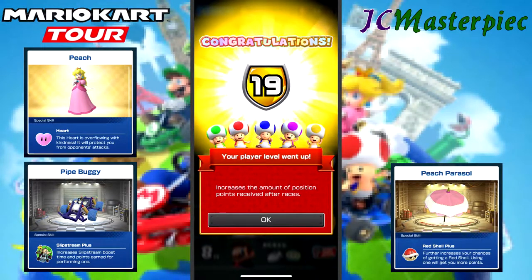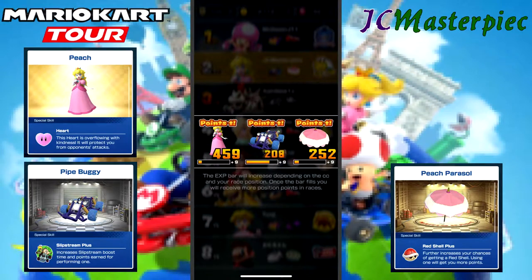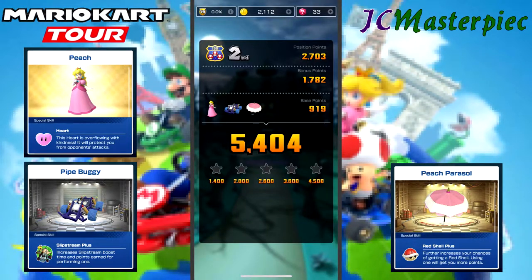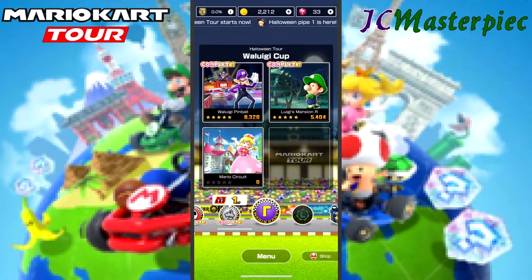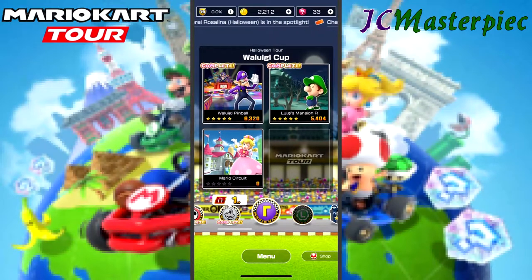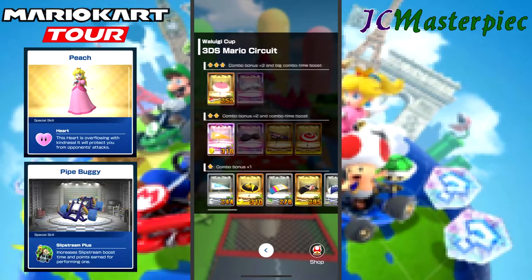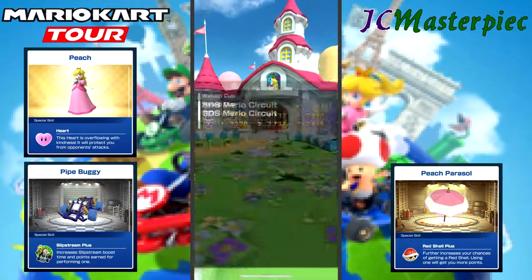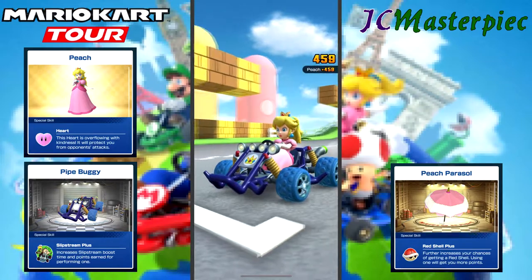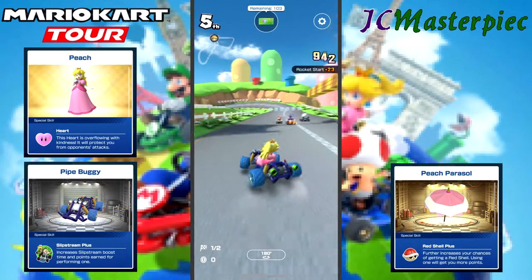Jumped up to level 19. Got 100 coins — I definitely need it. I spent a whole bunch of my coins the other day on characters and carts and everything. 54.04 is more than enough for five stars. Moving on to Mario Circuit — third race in this cup, the Waluigi Cup. We'll take Peach again — excuse me, I always do that. Peach, Pipe Buggy, and Peach Parasol. So exactly the same loadout as last race. The cart was the same for the first race too, so I've had the same cart for all three races.